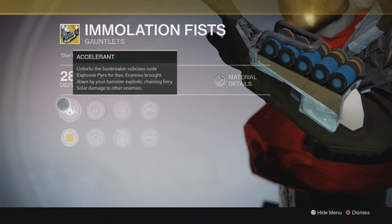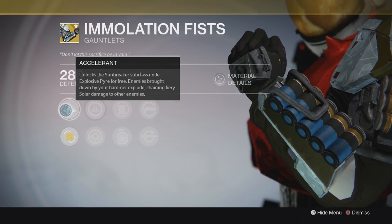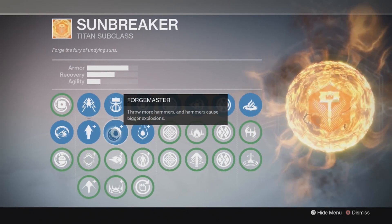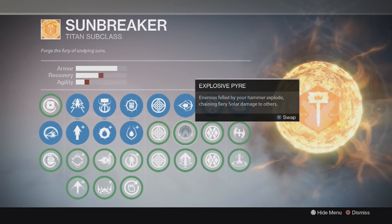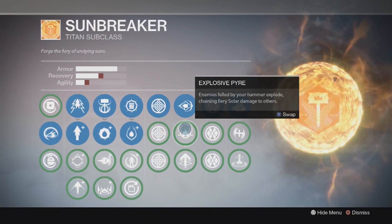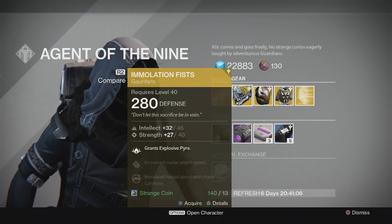It unlocks the Sunbreaker subclass node Explosive Pyre for free - enemies brought down by a hammer explode, chaining fiery solar damage to other enemies. That is interesting because I like having that on normally. Looking at my build here, normally I would have that on but right now I've got Flame Seeker. With these fists I can have Explosive Pyre and Flame Seeker on at the same time, which is really helpful. That's quite an interesting perk to have. The other two perks are a bit meh - not amazing.